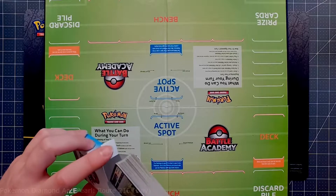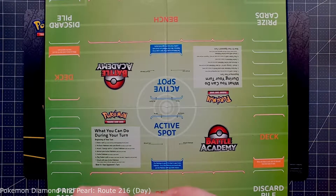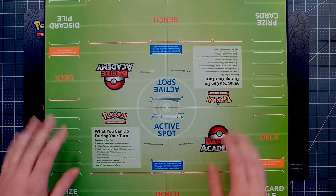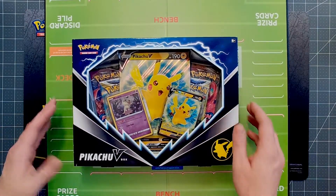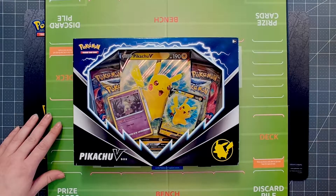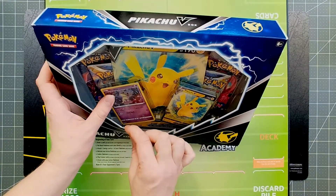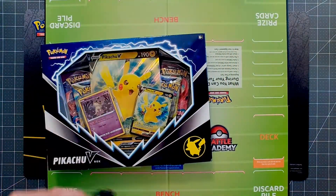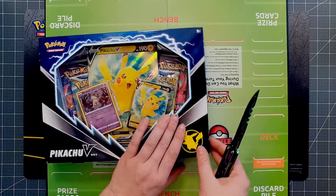That's pretty much it for the Battle Academy — a simple set with your three decks, some strategy guides, and a nice board. Then we also have our Pikachu V-Box, which came out today as well. I didn't know it came with a Mimikyu either — I believe that Mimikyu is not a promo; it came in the Darkness Ablaze set released last year.